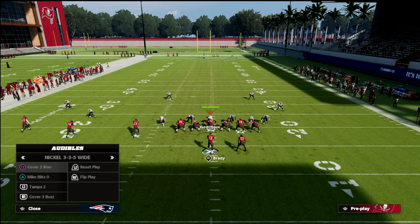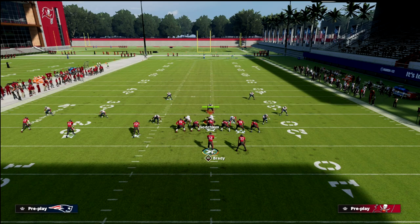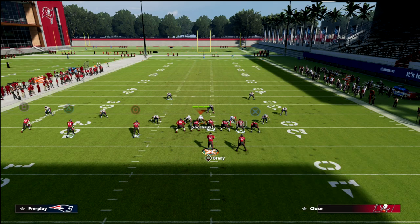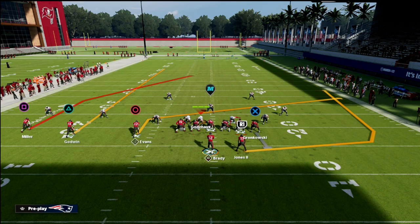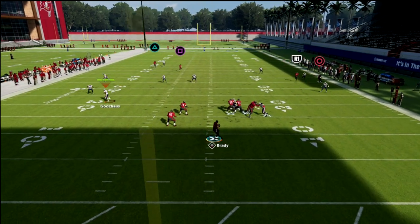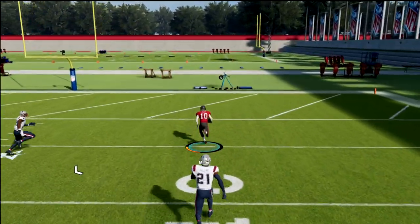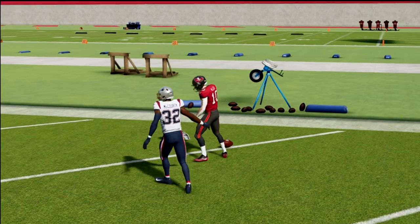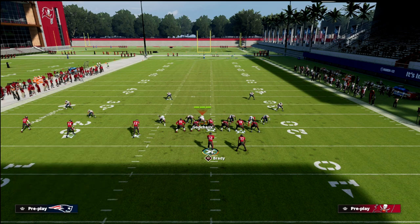And then cover two real quick — I'll audible over to wide. This is cover two. Cover two with the mid read can sometimes be a little glitchy, but for the most part you should be fine. Here's your setup again, and against cover two, you see we bomb it over the top. We're bombing two of the most popular shells. With cover four, you'll find in MUT this works significantly better than it does in practice mode.